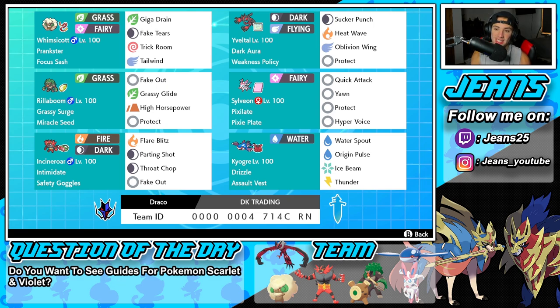Fourth Pokemon on today's team is going to be Sylveon. I feel like everybody loves Sylveon. I love Sylveon myself, and I feel like everybody does too. It's just such a cool Pokemon, and its design is absolutely amazing. It's got Pixelate as its ability, the Pixie Plate as its item, and then it's rocking Quick Attack, Yawn, Protect, and Hyper Voice for its four moves.